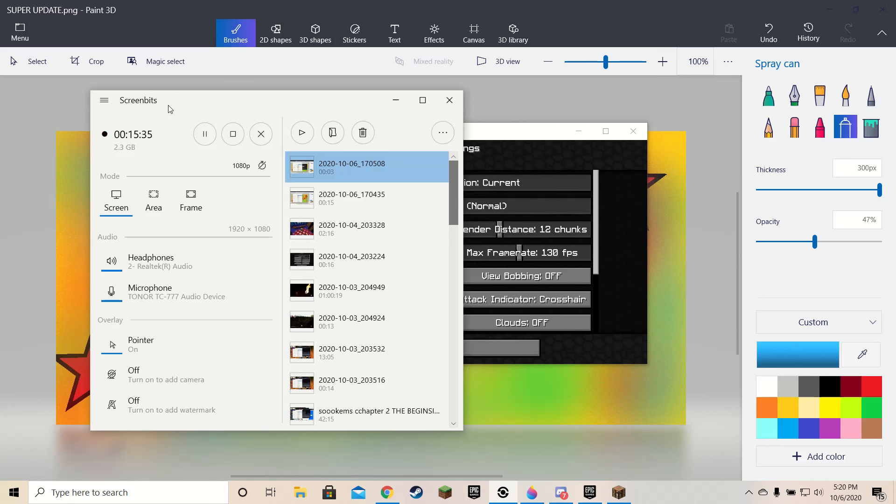I might be giving away Discord Nitro on my Discord account. I'm going to say something, and the first person to join my Discord and tell me when I said it — with evidence — will get Discord Nitro. Ready? Peanut butter. That's it. Hope you guys liked this video — this update took me way too long. Peace out guys.